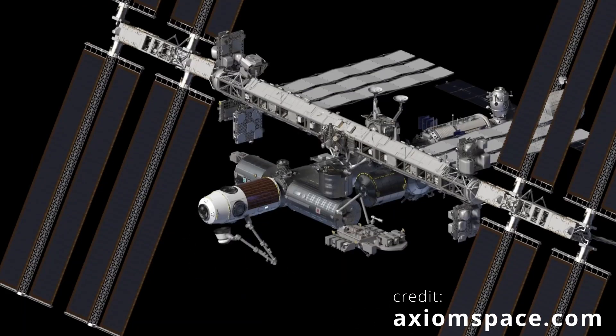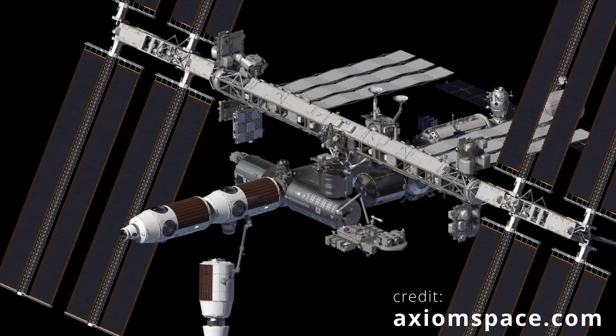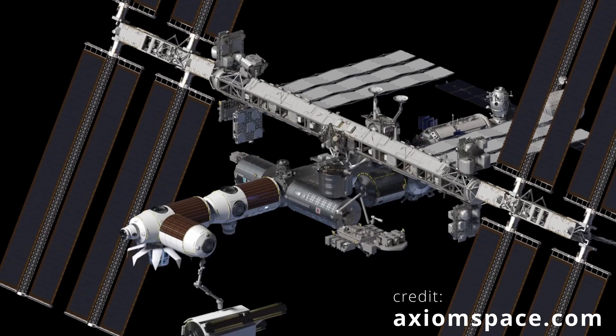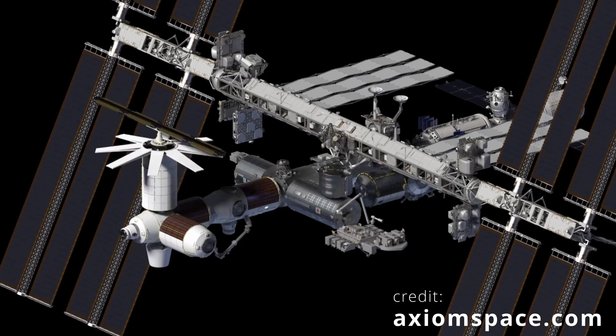The real thing is a 3-module commercial expansion of the ISS that eventually would get its own life support, power and heat distribution, before undocking and becoming an independent space station.